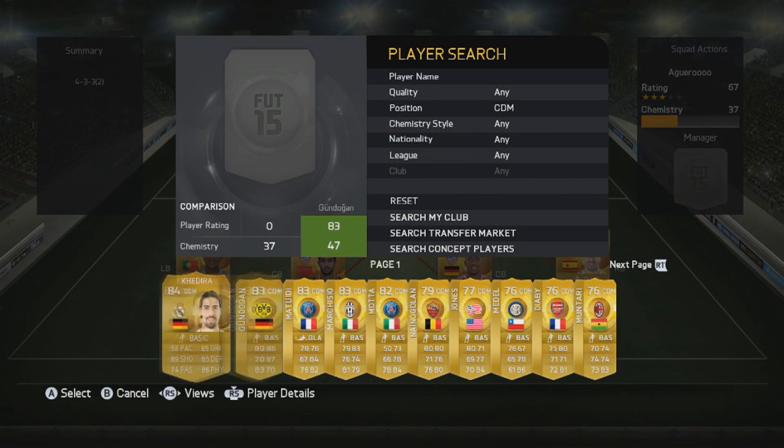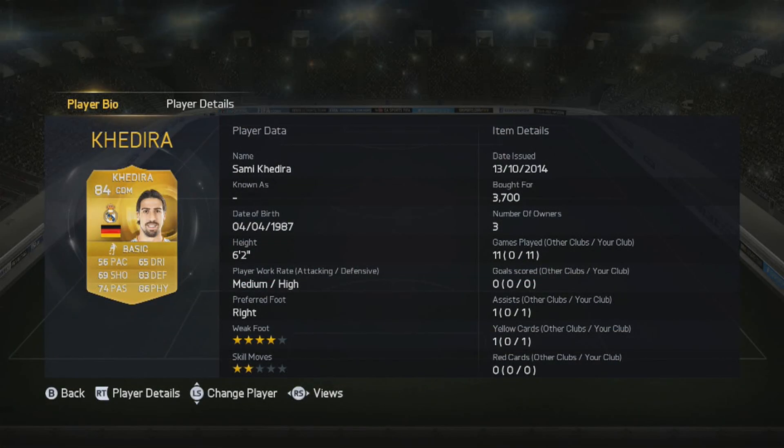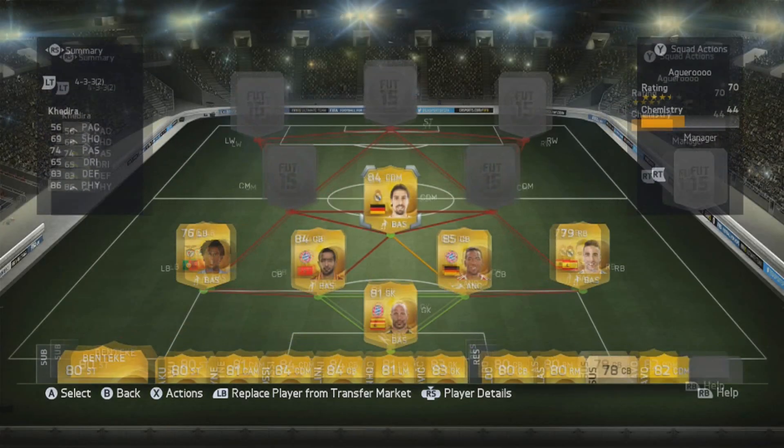The CDM we do have is Sammy Kadira and he is absolutely unreal. As you can see he didn't get much in the goals or assist department but played very very well helping out the defence with those medium high work rates and 83 defending and 86 physical - an absolutely unreal defending CDM.